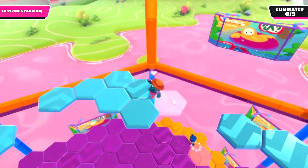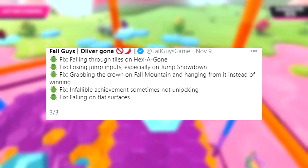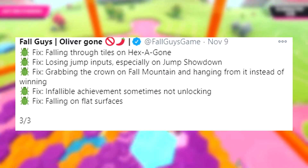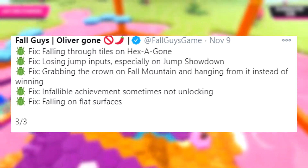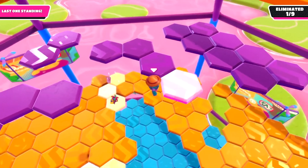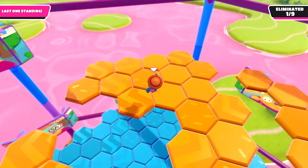The fifth thing I'll be going over will be the new bug hot fixes that Fall Guys recently fixed. I'll be showing on screen the list of bugs they fixed. The first one was falling through tiles on Hexagon — this was a pretty big bug, especially if you fell through the tiles all the way into the slime. A lot of people wanted this fixed, and now it is.